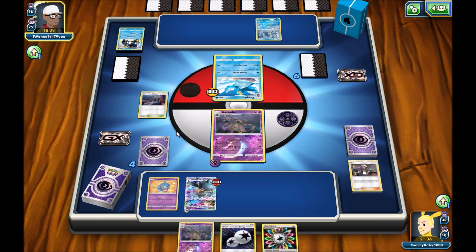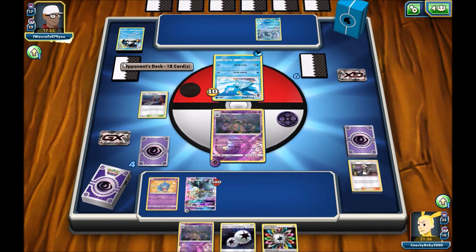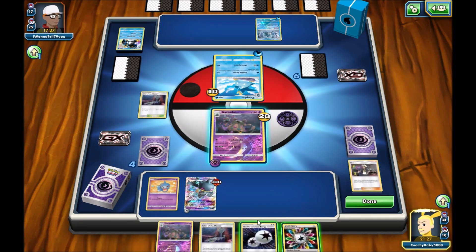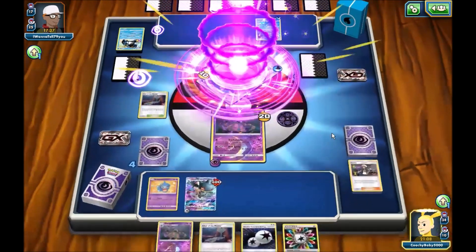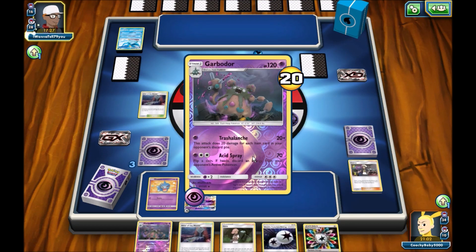Just Trashalanche them with Garbodor. If you're not playing Garbodor, then play Garbodor. If you're not playing Garbodor, then it's fine to bench stuff — just take the OHKO from Empoleon and attempt to OHKO back. Enhanced Hammer got rid of Counter Energy. And often just Guzma — just Guzma something big into the active and start playing more Tapu Koko promo. Promo Tapu Koko with Flying Flip is amazing, so play more of it. Guzma something big into the active, get Tapu Koko up. If you want to attack then free retreat; if you want to use Flying Flip then just spread. It's actually really good.